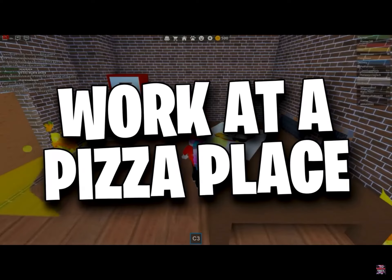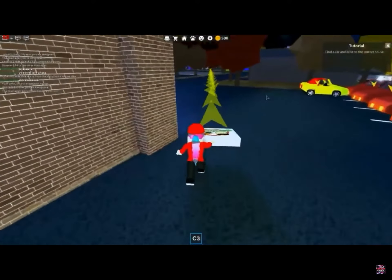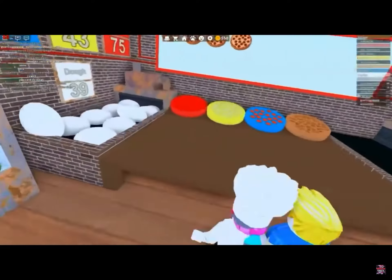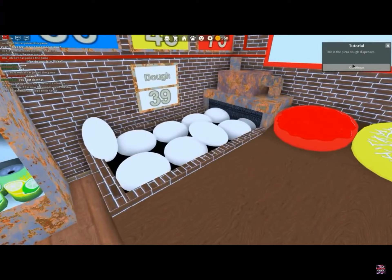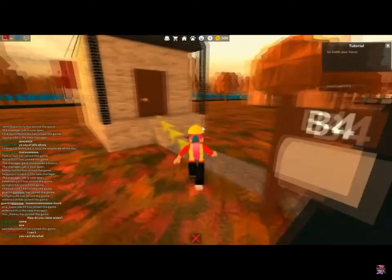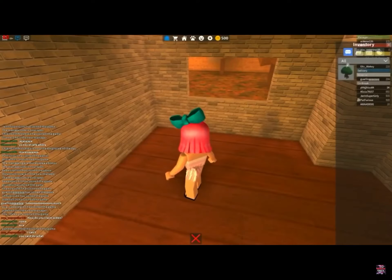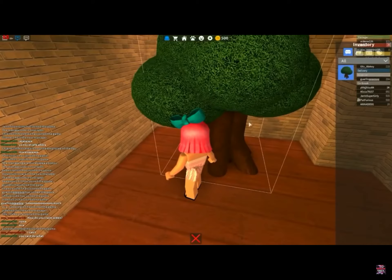On number 6, we have Work at a Pizza Place. In this game, you roleplay as different types of workers in a team doing real-world jobs in a pizza place to earn money, and use your earnings to upgrade your house, buy furniture, and buy unique gear. It is one of the earliest and most popular games on Roblox.